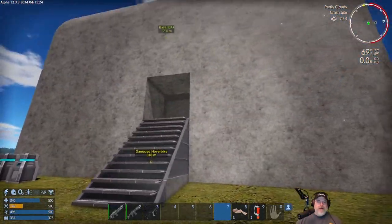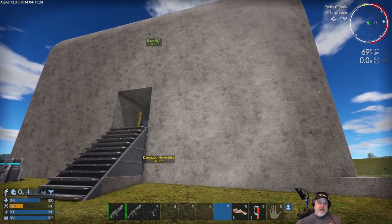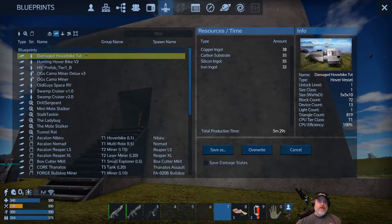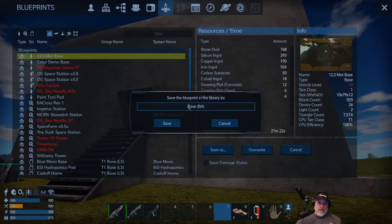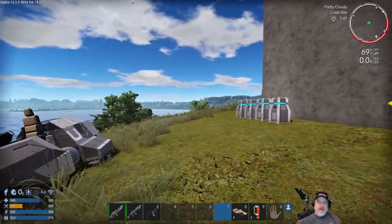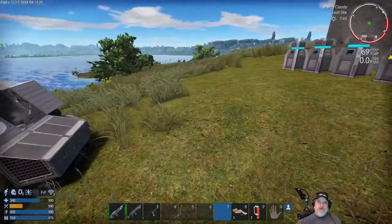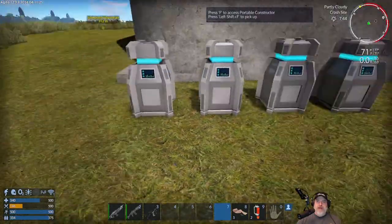Let's go ahead and save the building right now too, and then we'll update it after we paint it so I don't forget. Alt-0, and we're going to save this as 'tutorial base.' That way we can spawn it right back in, because really this base and this hovercraft are the only things we currently have in our possession that we'd need to bring over.